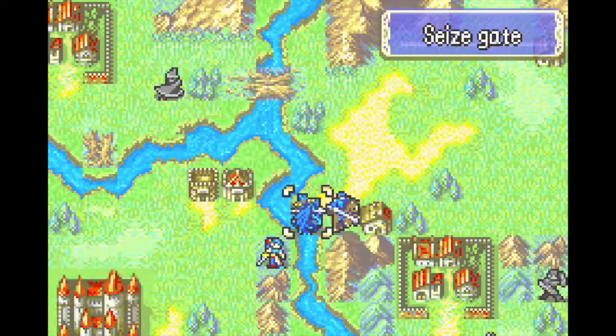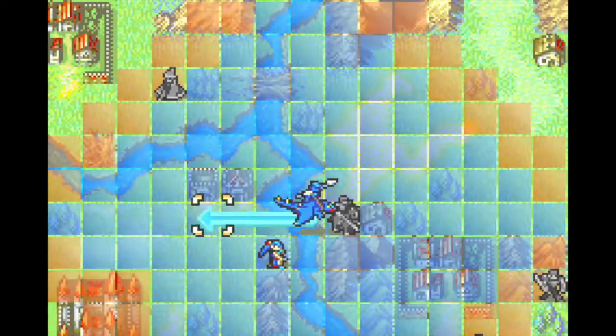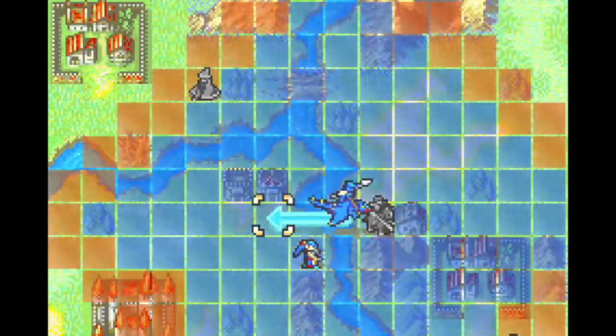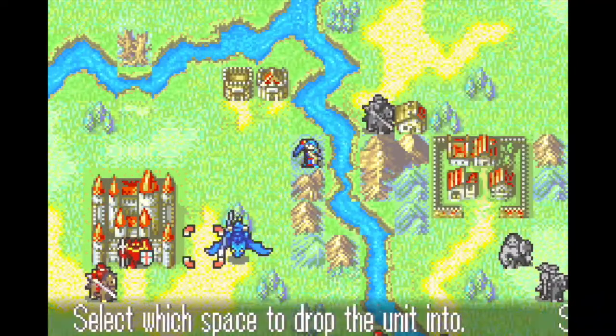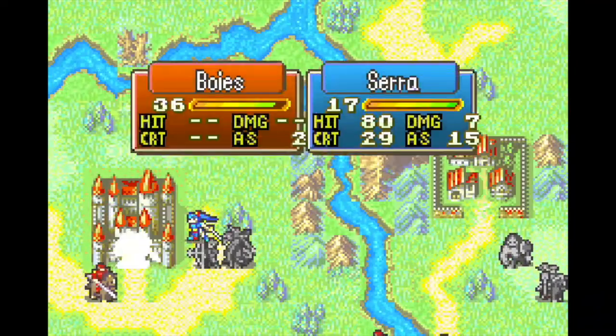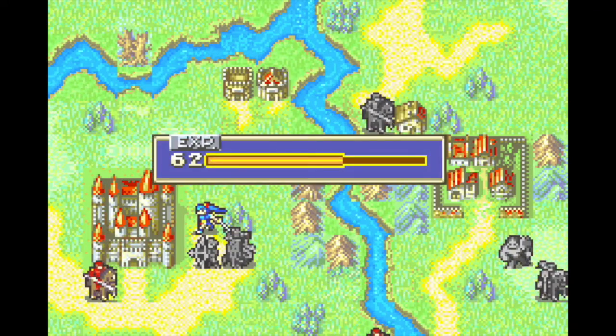Meanwhile, Dorcas passes Hector to Loewen, who drops him by the throne. The boss has a full loadout of dangerous silver weapons, including the ridiculous 1-3 range silver sword, so we absolutely cannot let him survive to enemy phase. After a big RNG burn from Loewen, Sarah will just barely one-round him with a double armor slayer critical. The chance of success is a modest 7%, so again, not too bad as far as 0% growths LTC strategies go.